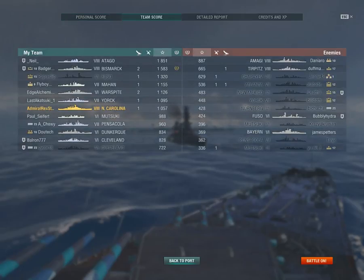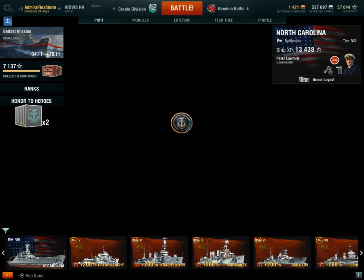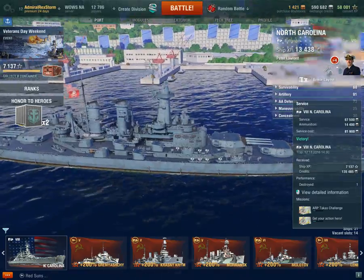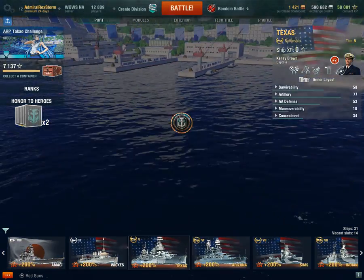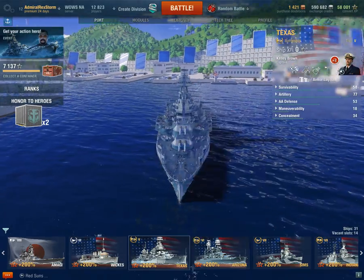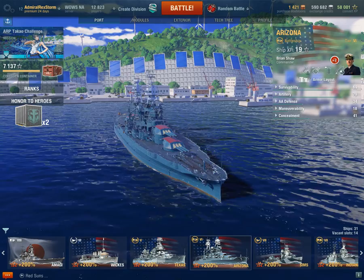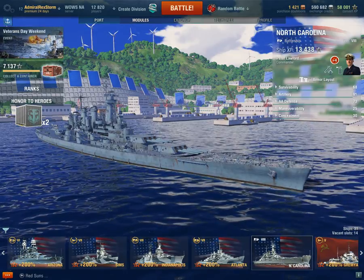I'm still really trying to learn this ship — it is really hard to go from the Colorado, which can turn on a dime. That ship is so much easier to throw around compared to the North Carolina, which is so sluggish. It's very understandable that it's sluggish because the North Carolina is so much longer than the Colorado.